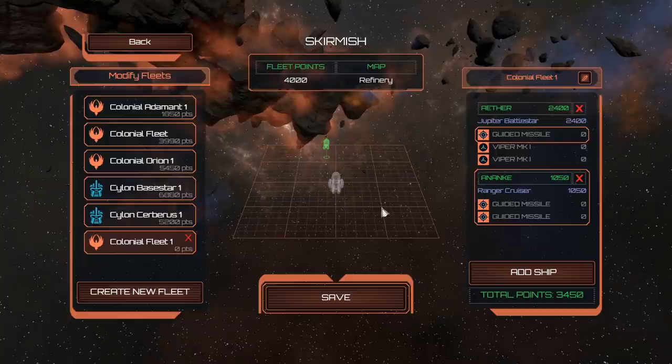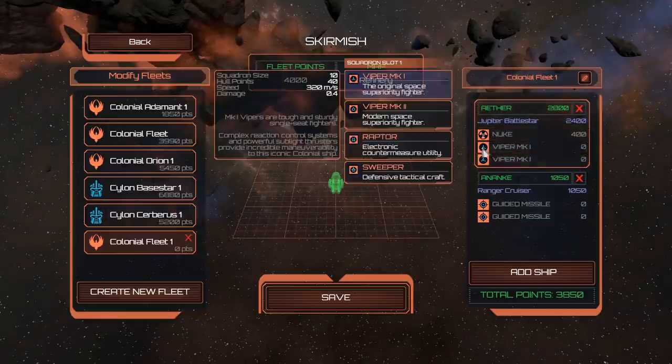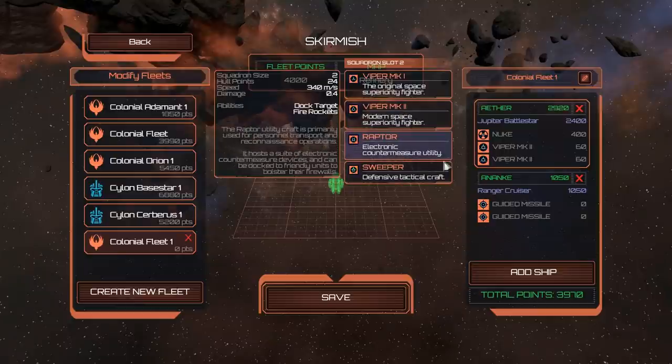The Battlestar Galactica itself is mentioned in the campaign — it's gone missing — but I'm assuming it'll turn up later. For our Battlestar loadout we'll change the guided missile to a nuke, because why not, and swap the Viper Mark 1s for two Mark 2s. You can also go for a Raptor or a Sweeper but we'll stick with the Mark 2s.